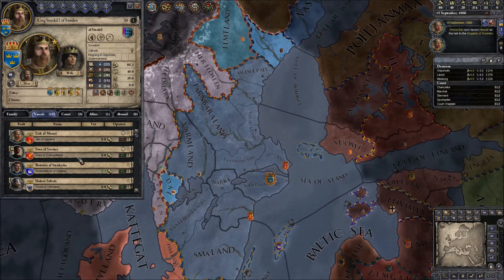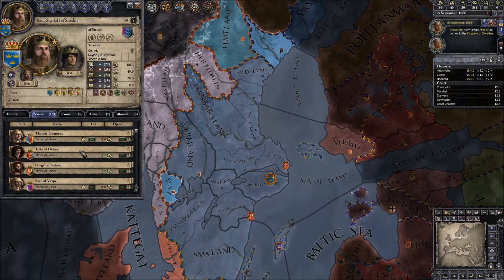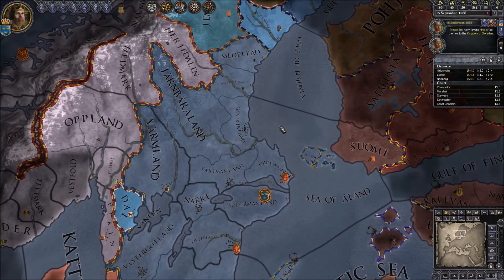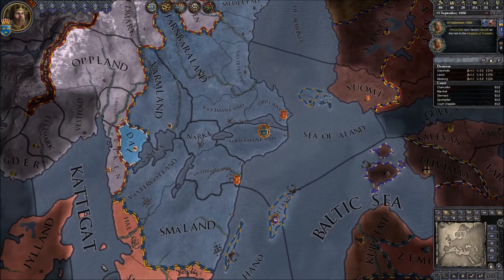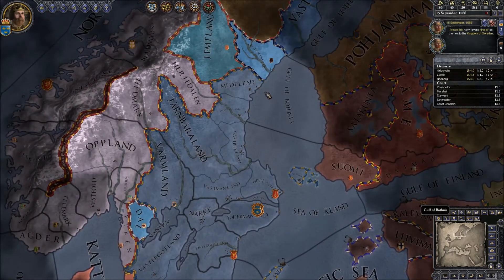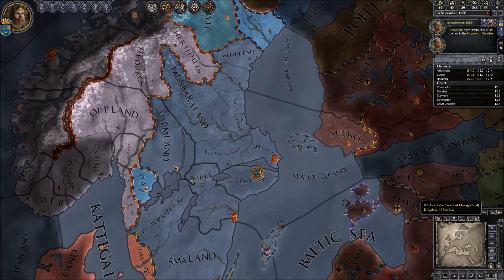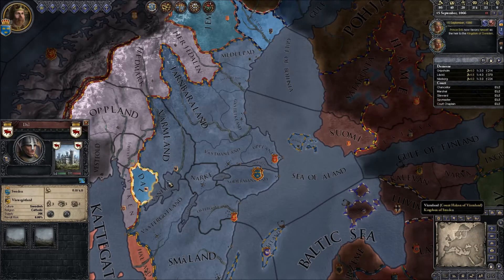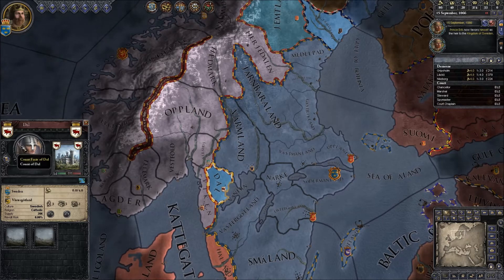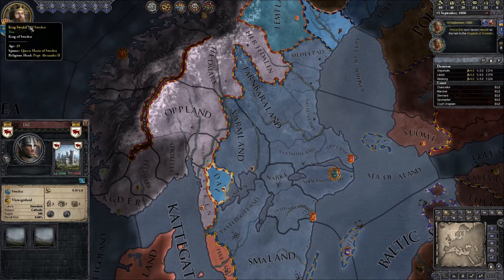I have ten vassals. Vassals, under the feudal system, are people who swear fealty to you. They give you money and troops, and in return they expect your protection. To expand our borders, we're looking for people to swear fealty to us. The game is made of different ranks of people — this guy is a count, so he could swear fealty to us as we are a king. We outrank him.